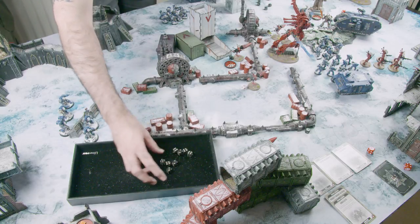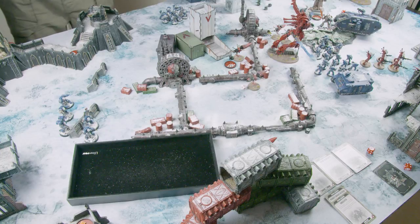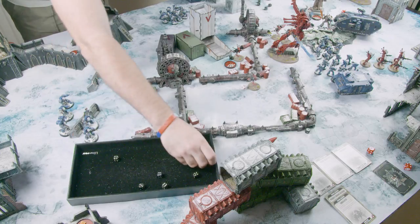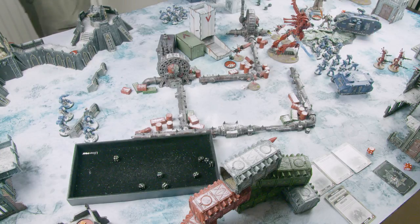Tactical squad charges the Wraith Guard — overwatch. The Wraith Guard fire back with all three D-scythes, twelve auto hits at strength ten, wounding on twos — two misses, ten hits, AP minus four, two-damage each. Ten dead marines — the entire tactical squad is wiped out by overwatch. Darren comments that's all of them. It's noted that possibly not the best choice to charge, though the Wraithknight would have shot them next turn anyway. Darren has been rolling very well this combat phase.